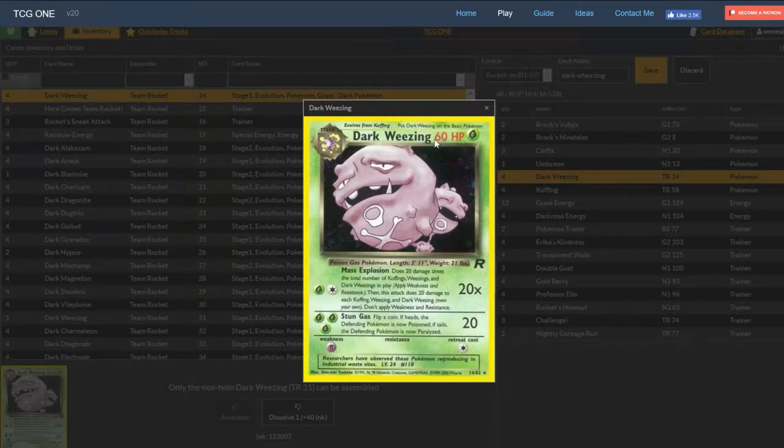Dark Weezing: 60 HP Dark Pokemon, stage 1 with 1 retreat. Weakness to Psychic is really the biggest weakness of the whole deck itself, because there's so much Psychic weak Pokemon in the meta. The primary attack, Mass Explosion, does 20 damage times the total number of Koffings, Weezings, and Dark Weezings in play, and then you do 20 damage to each of those Pokemon — Koffing, Weezing, Dark Weezing — and you don't have Weakness and Resistance. So 20 times these gives you a theoretical max damage output of 80, because you can only have 4 of each Pokemon in play at one time. Most people's max damage output is 80, though they'll use Darkness Energy to increase it to 90 or 100.